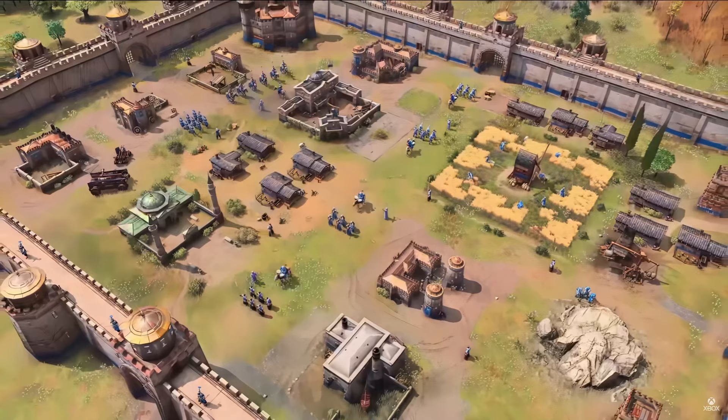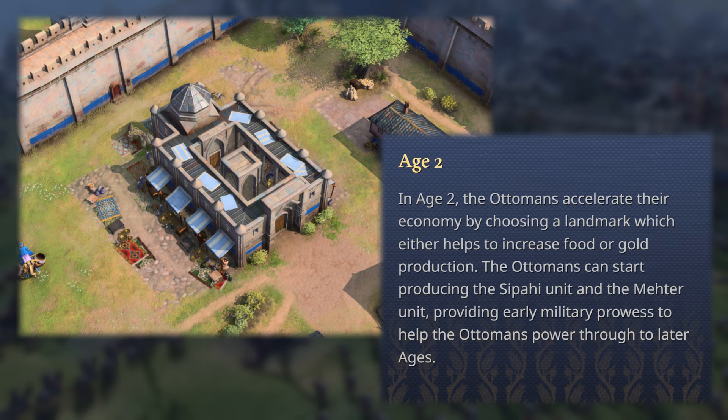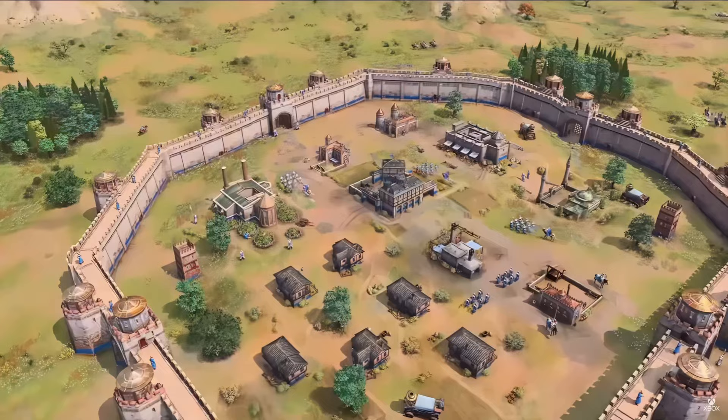In the Feudal Age, the Ottomans accelerate their economy by choosing a landmark which either helps to increase food or gold production. While they are not explicit on this, it seems like the Feudal Age landmarks for the Ottomans will be based on economy efficiency and trade.